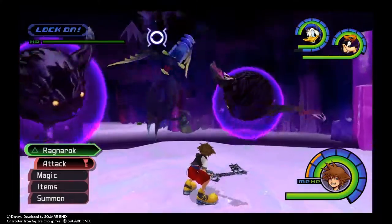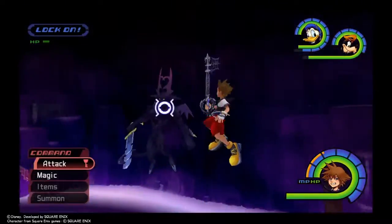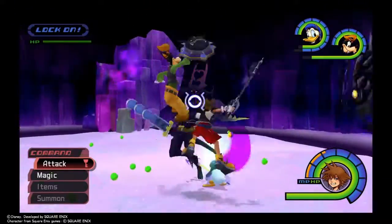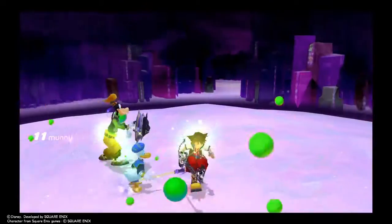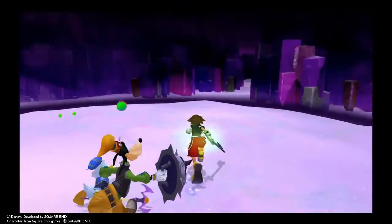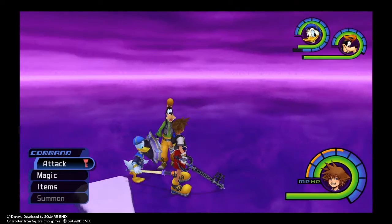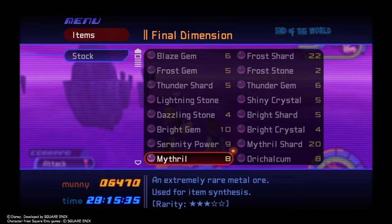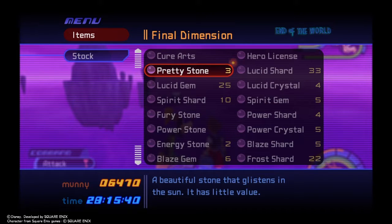Unfortunately I can't really show off some of my new moves, because they're mostly on the ground and these guys are in the air. It's a final level — I think this place is perfect, actually. Treasure! A pretty stone. What do the pretty stones do? Are those synthesis items? I can't remember. Oh, it has high value — they're sellable items.